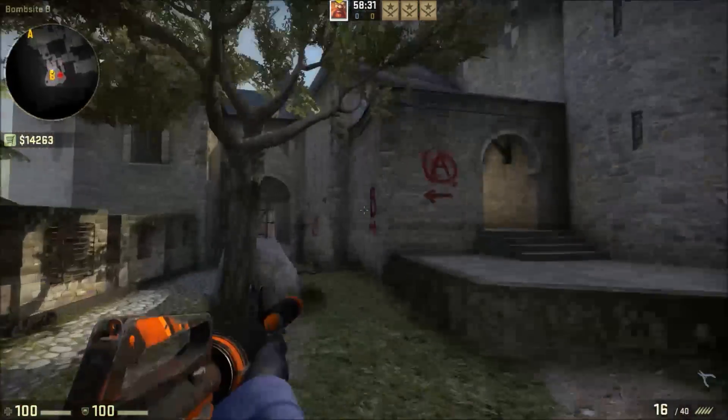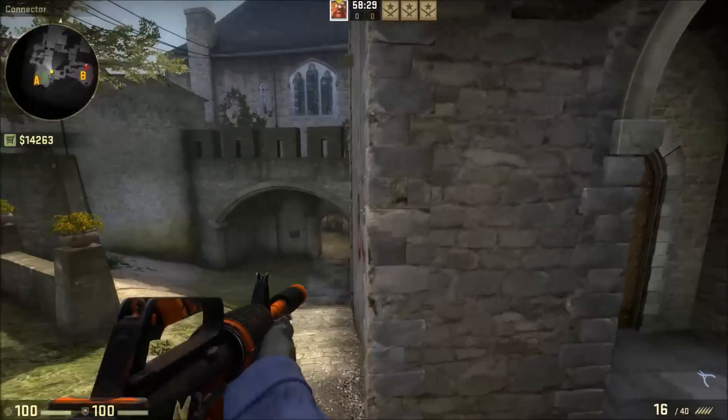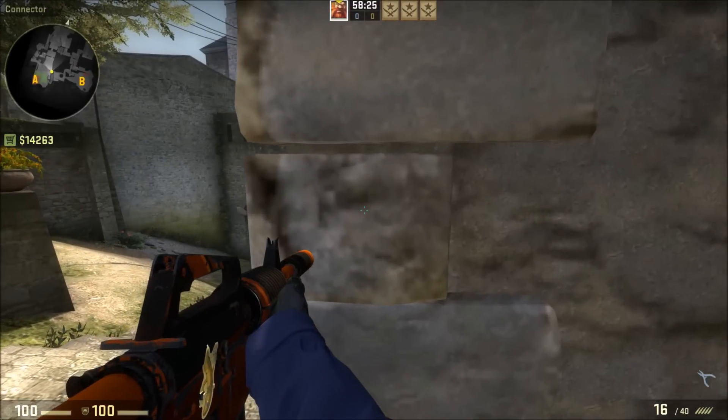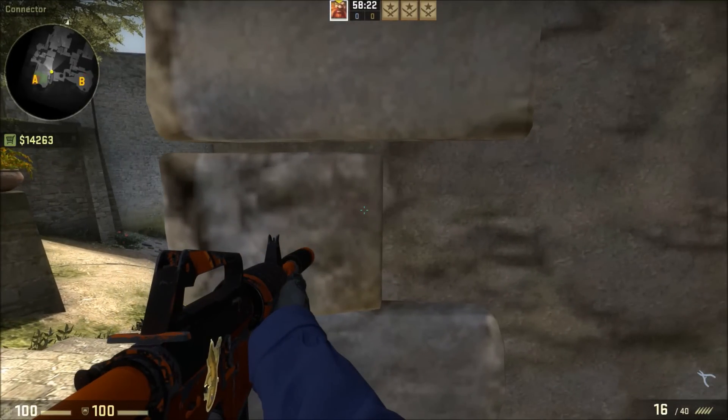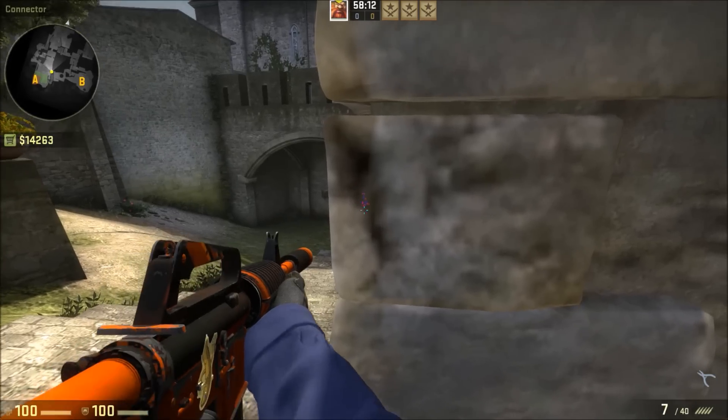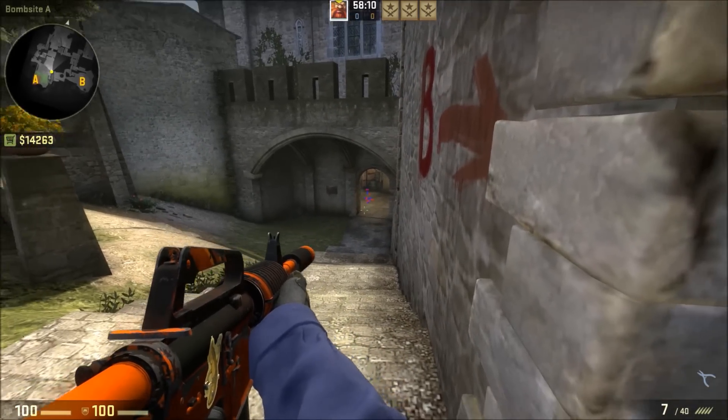You're going to see this all over the map — anywhere you see those slivers, you can shoot through them. So let's say your teammate calls that they're rushing out of mid. You want to peek the angle but you don't want to expose yourself too much. You can come here and shoot through this wall, and it's going to hit anybody rushing mid.